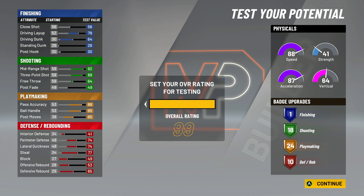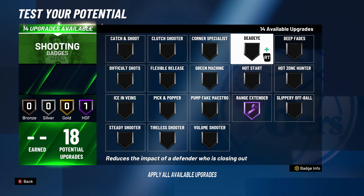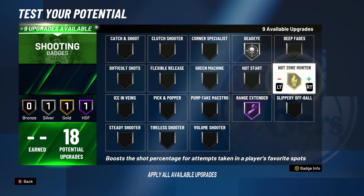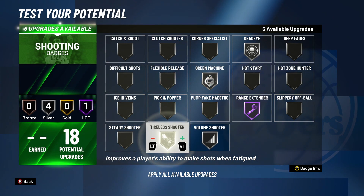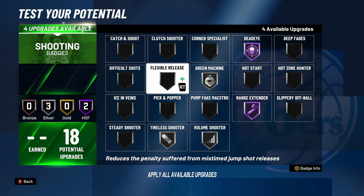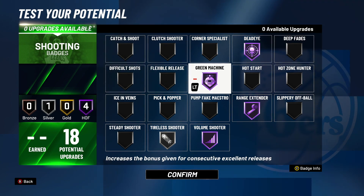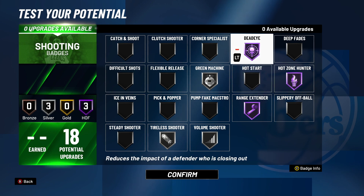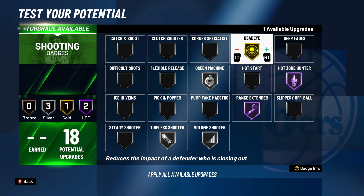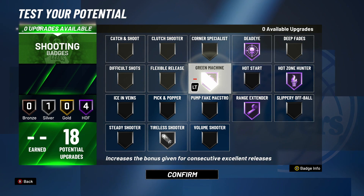Testing starts at 99 overall in the demo, which will be 95 this year. For finishing, just go relentless finisher so you can maybe make a tired layup. For shooting badges: dead eye hall of fame, volume shooter hall of fame, and green machine hall of fame. In park I'd swap some down to silver and run hot zone hunter hall of fame instead.